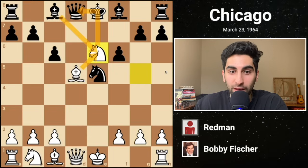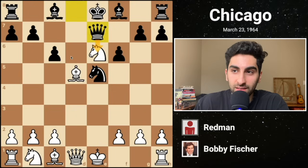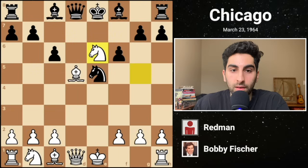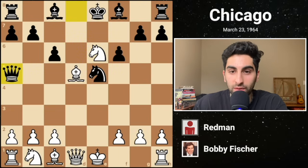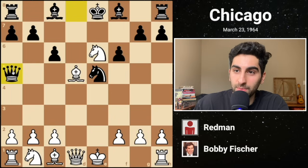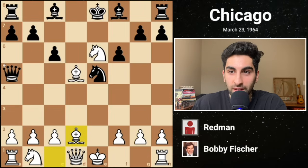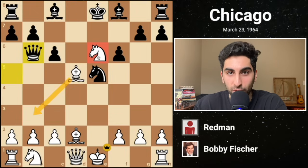Fischer counters with knight e6, attacking the queen and setting a trap. Black can't capture with the bishop, because that would allow white to save both pieces and be up material. In fact, there's only one way for black to survive: queen e7 attacking the knight. Two pieces are under attack, and if white takes the dark-squared bishop, black would first take on d5 before capturing the trapped knight later. Unfortunately, black fails to find this one resource and plays queen h5 instead, hoping to escape the attack on their queen by giving check. Fischer meets this with bishop d2 counterattacking. Black plays queen b6 and then resigns, realizing that white will retreat the bishop and secure the full piece advantage.